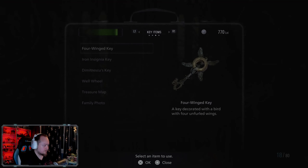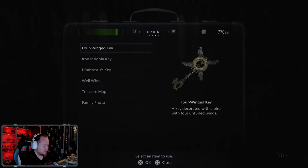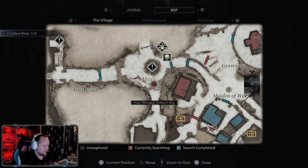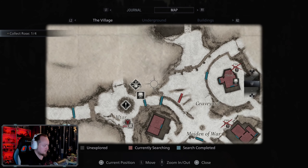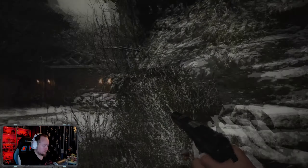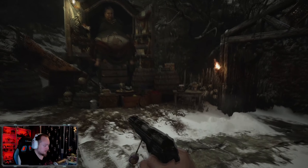Four-winged being — isn't that what I just used? Four-winged key? Four-winged unborn. Unborn key. So my key isn't completed yet.